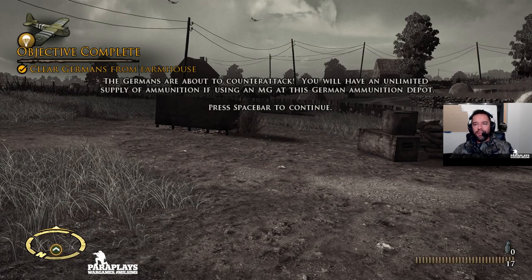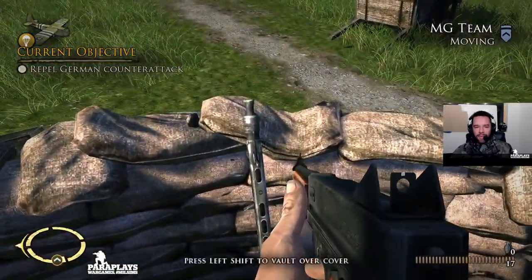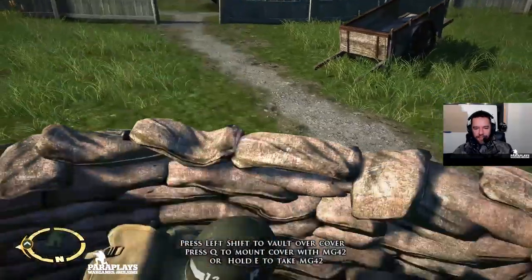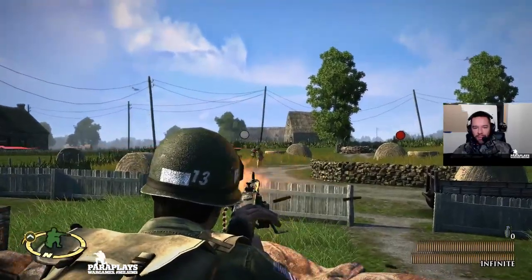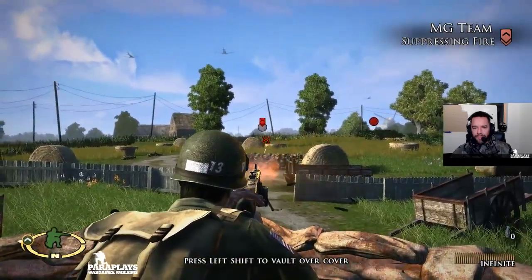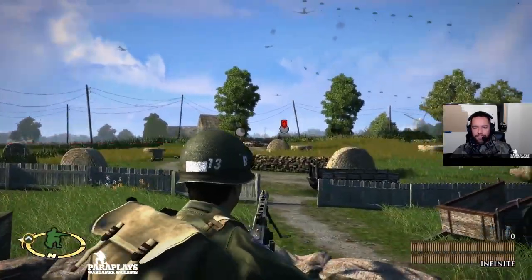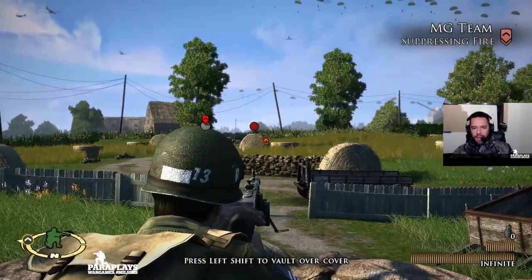The Germans are about to counterattack. You will have an unlimited supply of ammunition if using an MG at this German ammunition depot. The MG's not going to get a lot of cover there — oh there we go. We've actually got the MG now. It's time to start laying it out. Oh that's satisfying. Fire! Fire on the ground. Come on guys — suppress them! Fire on that position! Open fire! I've got to reload — reloading! Air suppression! Suppress them! Let's give them all we got!